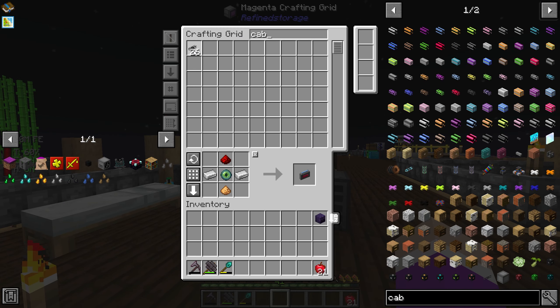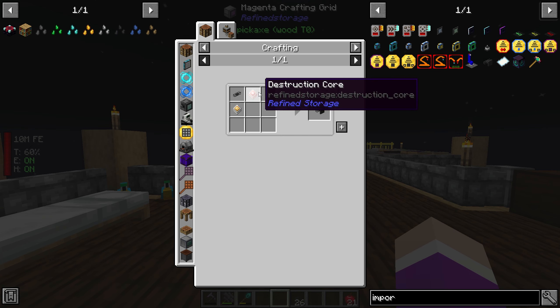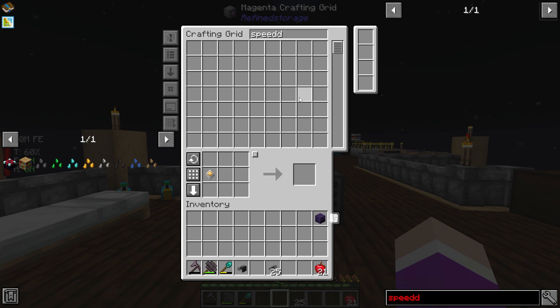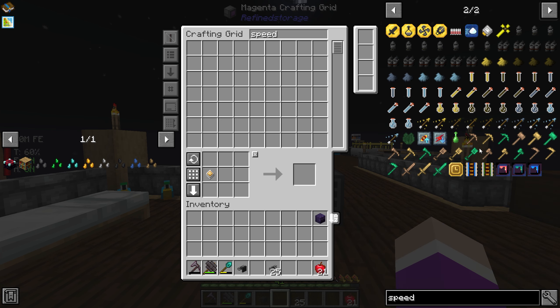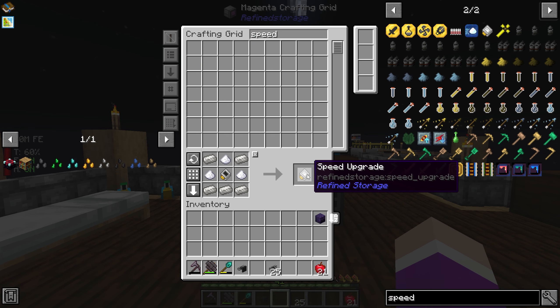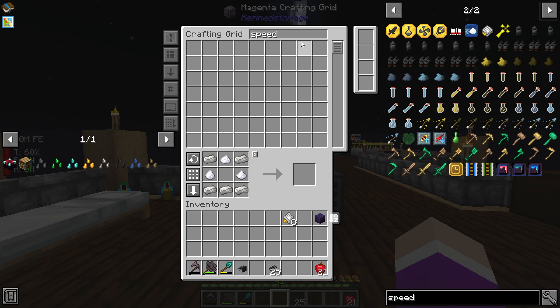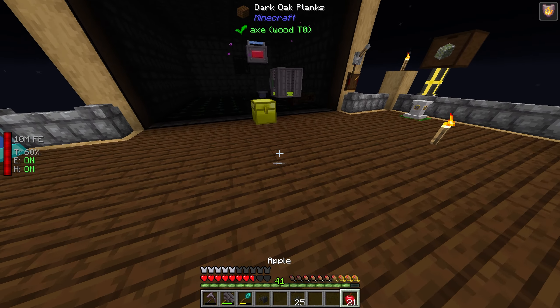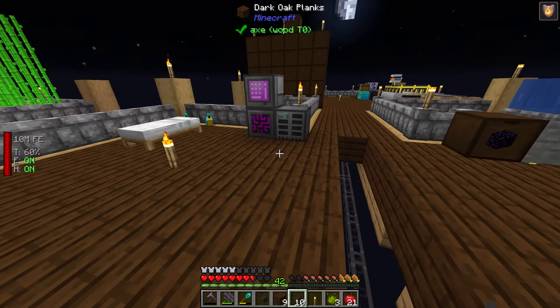Let's grab some cable. Now if we go ahead and grab ourselves an import module, we can import everything we're getting from that chest and put it into our system. I'm also going to need some speed upgrades because the amount of stuff we're getting is probably going to exceed everything. I probably need eight of these things — four speed upgrades and then a few more. I also want to make a stack upgrade, because that will allow us to pull multiple things at once.